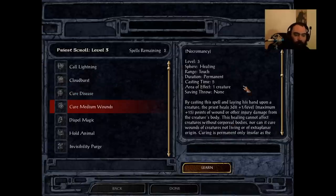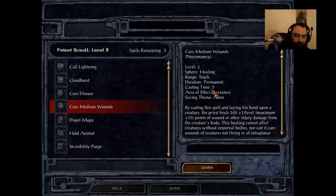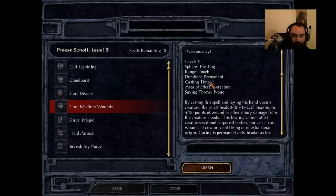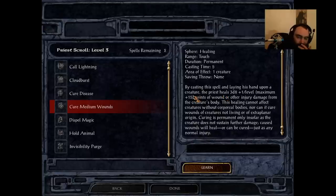Up next is Cure Medium Wounds, available to Cleric, Druid, and Shaman. This spell is not nearly as good as the others. It has a cast time of 5 and heals for 3d8 plus 1 per level up to a maximum of plus 15 at level 15. The reason this is lackluster is Cure Moderate Wounds comes in at level 2 and heals for 2d8 plus 1 up to 10 — that is not much worse. Druid and shaman don't get good level 2 spells, so stacking Cure Moderate Wounds is perfectly fine. For cleric, eventually Hold Person becomes useless and you can swap for Cure Moderate.